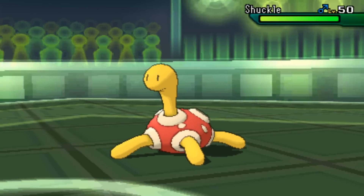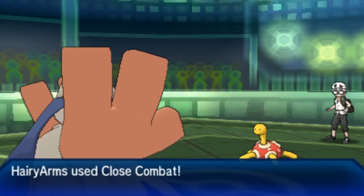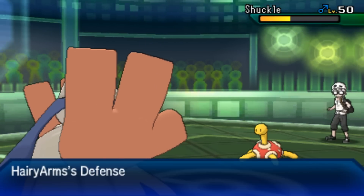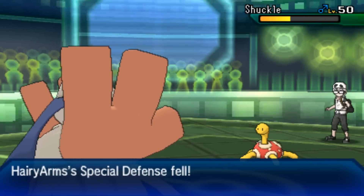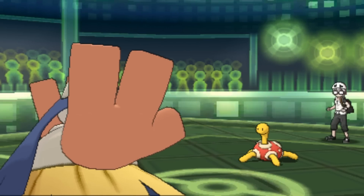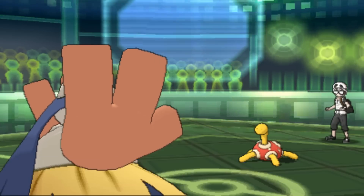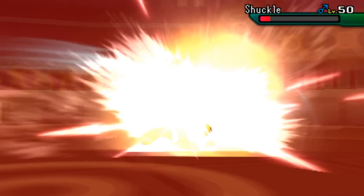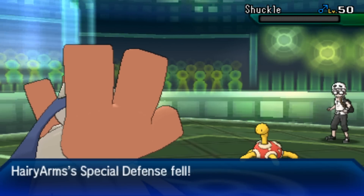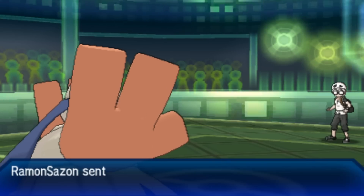Houndoom is dead — a big threat out of the way. Now he brings in Shuckle, Asshole Noodle Rock. I don't really have any reason to switch out since I'm in on a Fighting type, so I might as well just use Close Combat. Hariyama is max attack and max HP so I hit pretty hard. He uses this opportunity to set up Sticky Web, but that's not too big of a deal — my team is kind of slow overall anyway. One more Close Combat knocks Shuckle out, helped by the Stealth Rock for an easy two-hit KO.